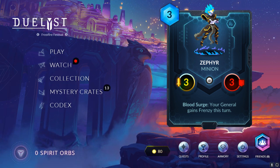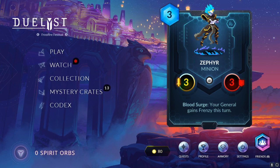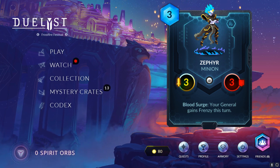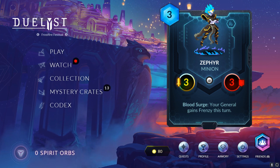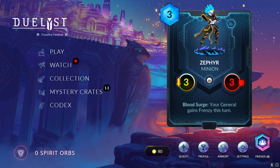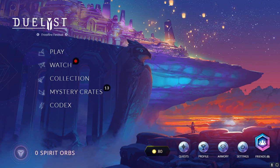It's a really solid minion and I like the design a lot because the 2/2 stat line is actually good. Giving you Frenzy for this turn allows you to control the board more easily because you are killing their minion and summoning a 2/2 for only the cost of your Bloodborne Spell if you have this minion in play. It's a really nice way to face aggro decks, especially when Abyssian swarms the field.